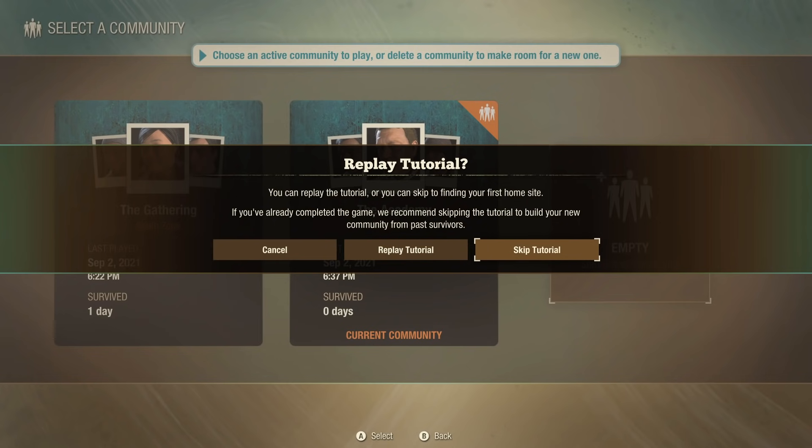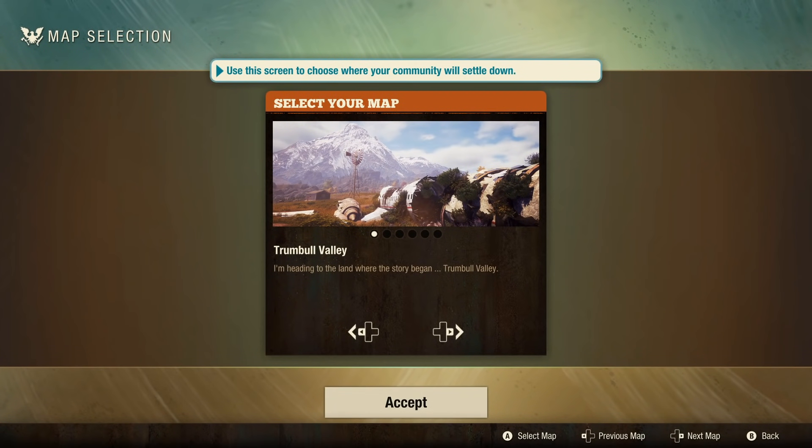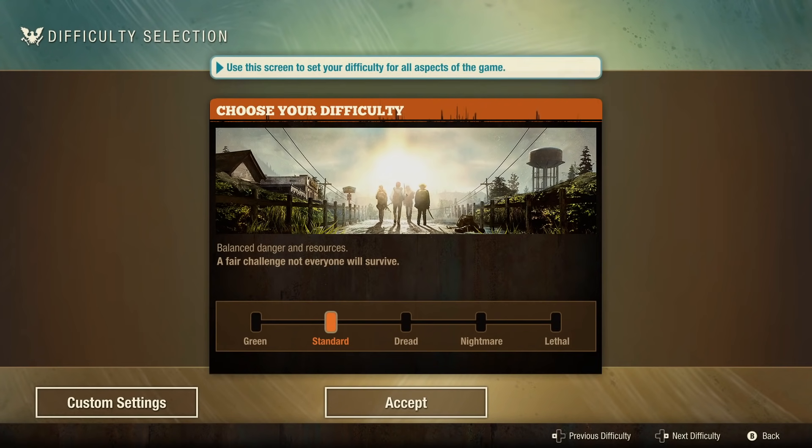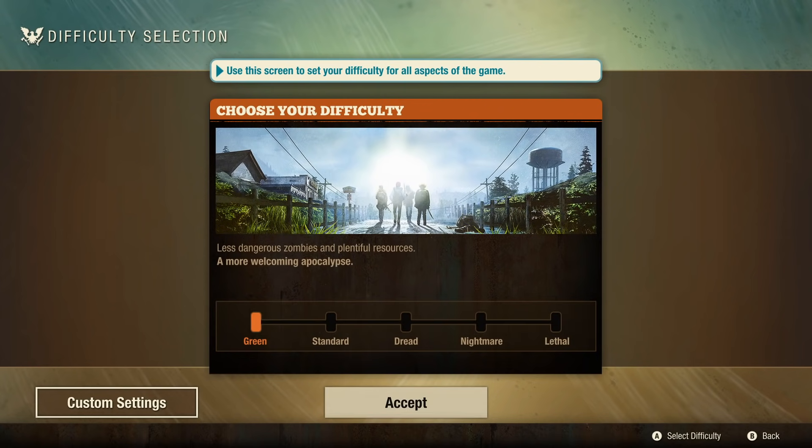You'll need to spend five to ten minutes going through the tutorial if this is your first time playing. For my map, I chose the new Trumbull Valley map, which we used a couple days ago for a punch card. We'll go ahead and start up there in the green difficulty, which is the easiest difficulty, and then just move down and press A to accept that.